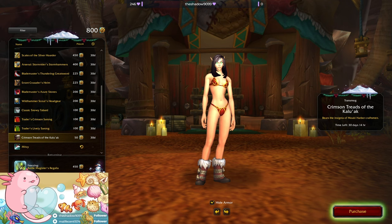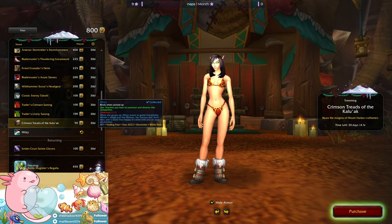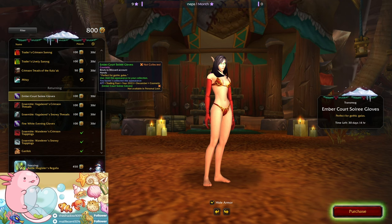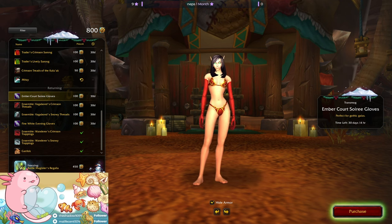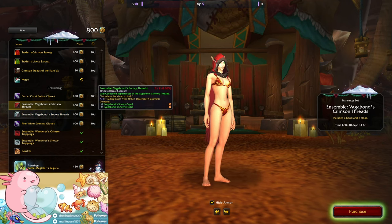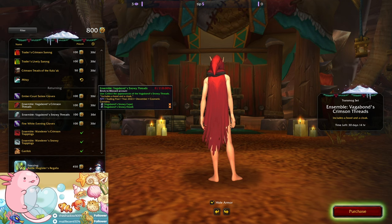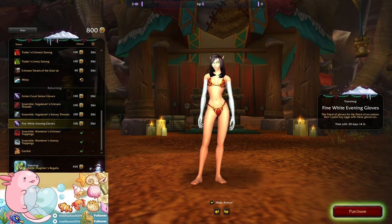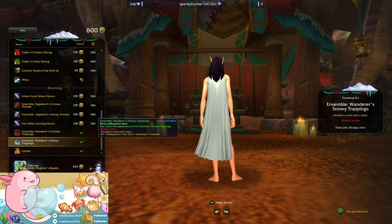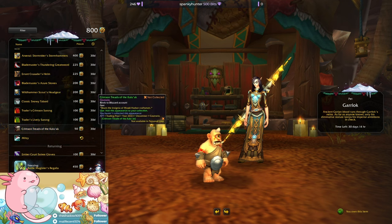Oh, boots — Crimson Treads of the Kalawak. And there's more returning stuff at the bottom, which is good. I don't like those full length gloves — they just look weird to me. The red set... are we getting two? We're getting the scarf version too! Those are the ones I buy pretty much. And the white and the pet came back too — wow. Quite a few returns.